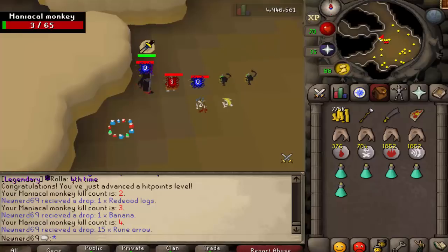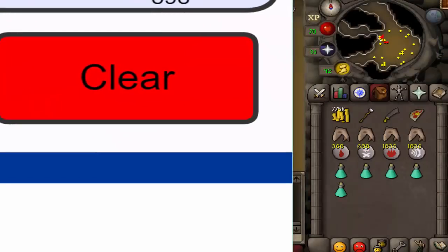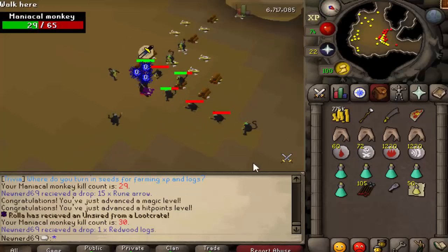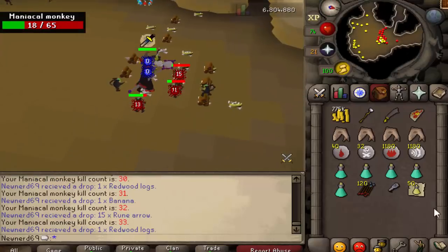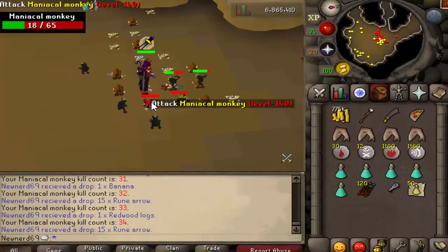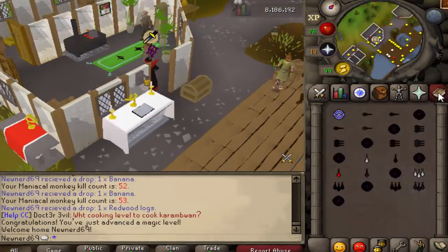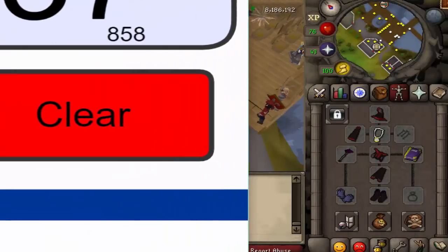I am at 87 magic just now and we are at 49 minutes on time, so we're making pretty good progress. As you can see, we burn through runes, so I would only recommend this if you've got the cash to back it up. We did get a Serum and Brew drop from the rare drop table — that's some good cash and will help pay for things. We are currently at 90, so almost there. We now have 92 magic — that is the level we need for Blood Barrage — and it took us 54 minutes and 35 seconds.